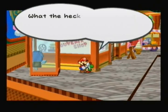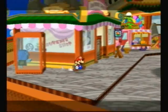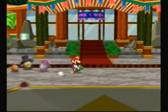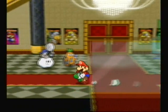Go to the storage room next to Grubba's office. Now we gotta backtrack all the way back. Thankfully, the backtracking here isn't as bad as the next chapter. It's only like three screens — not that bad, actually.